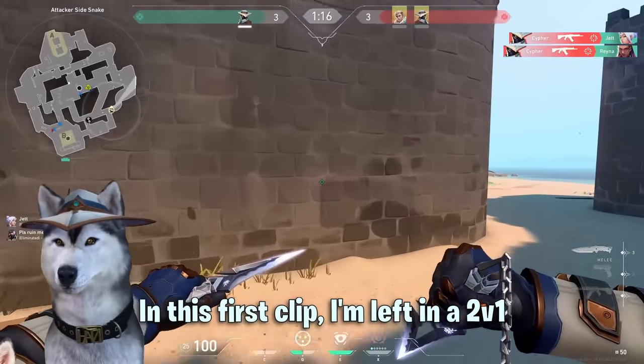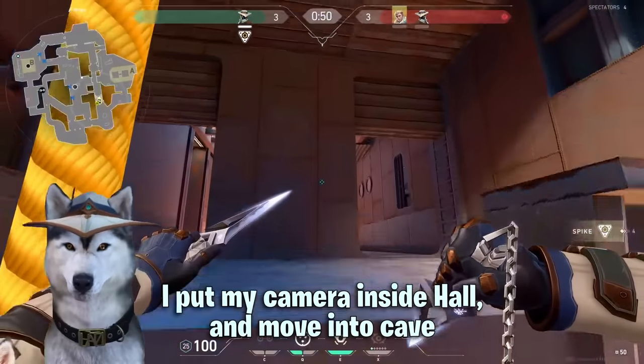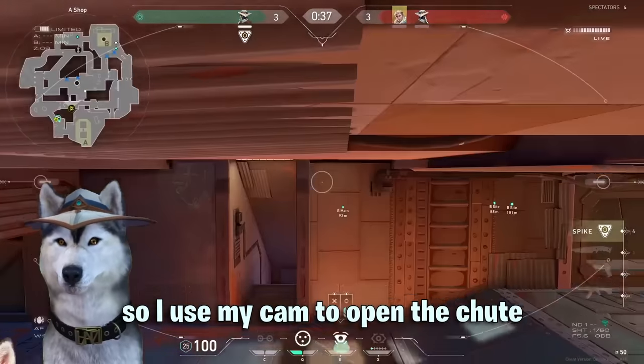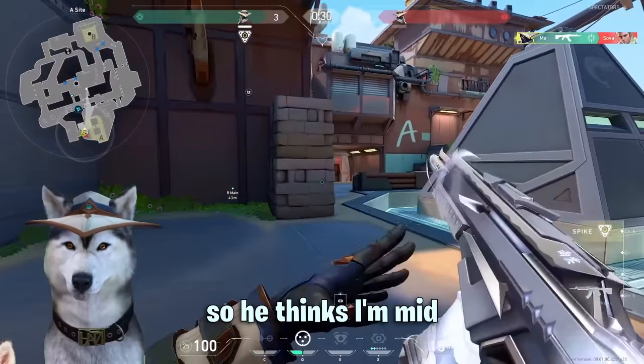In this first clip I'm left in a 2v1 and by the time I get the spike I have no reliable info on the enemy. I was last seen mid so I want to try and plant A. I put my camera inside hall and move into cave. I hear Sova stepping on site so I use my cam to open the chute. Sova is close enough to hear the chute but not close enough to hear an agent hitting the ground underneath, so he thinks I'm mid.